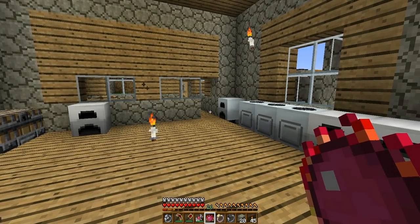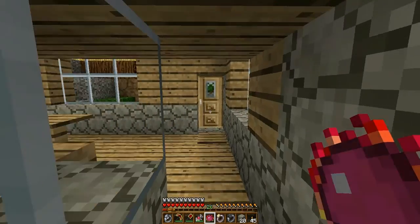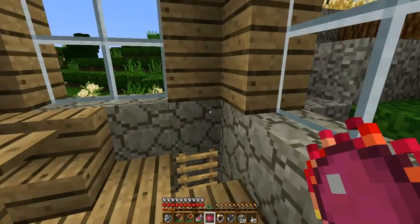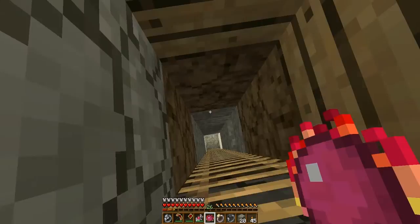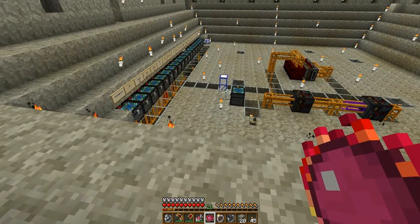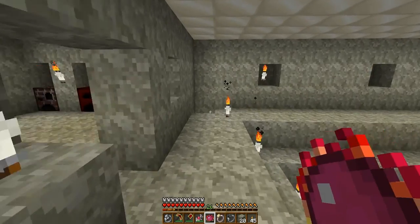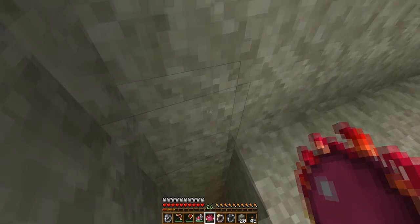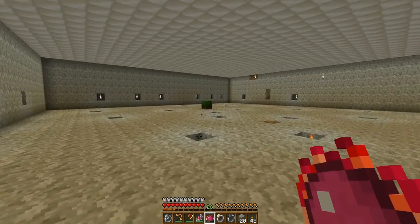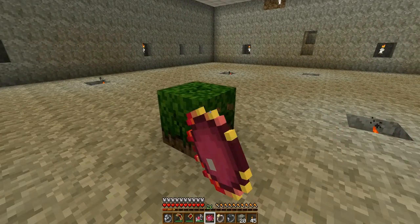Have you ever wanted to create immense amounts of power in Industrial Craft, but don't want to build a nuclear reactor because it's scary? Well, I'll show you how to make a crazy amount of power — up to 512 EU per tick — without having to build a reactor. Why build a reactor? There's danger and it costs a ton of resources. So I'm going to go build it down here in my power room.